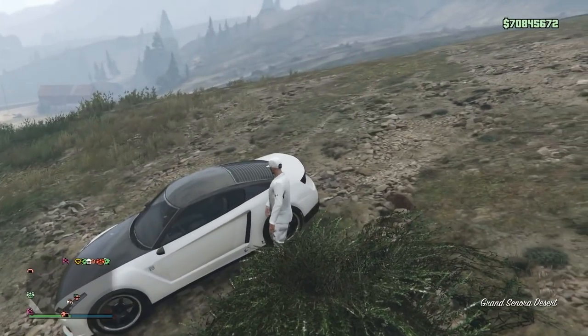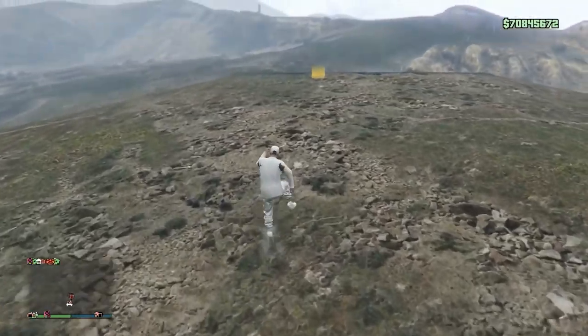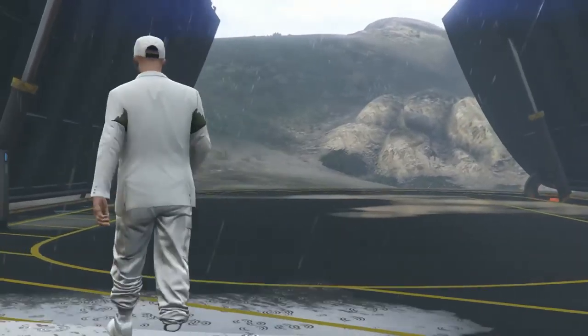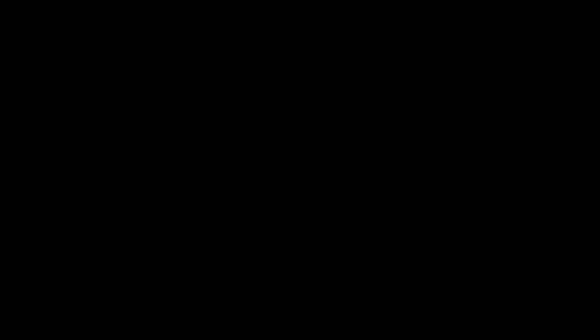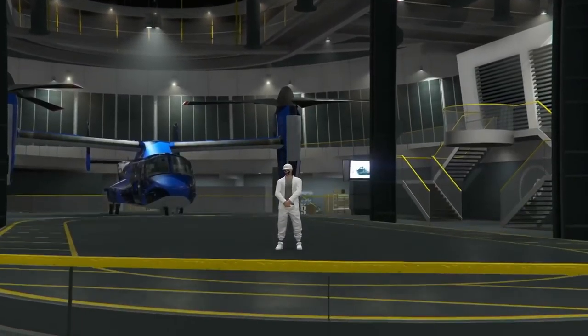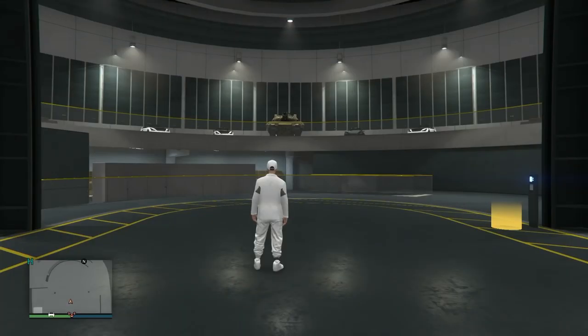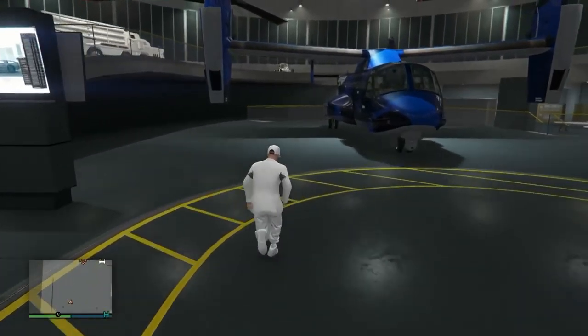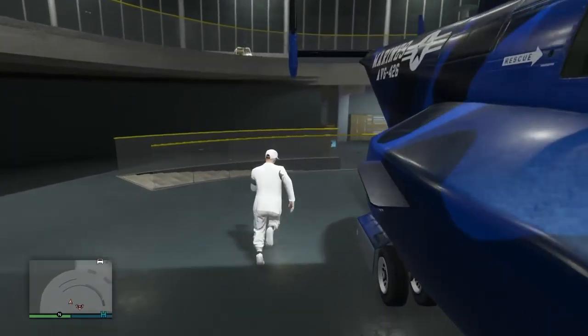What you see right here is I went into my facility and pulled out an RH8. You just need an RH8 out on the map. You can use Faggios, whatever car you really want to overwrite. I'm just using RH8, so make sure you have an RH8 out on the map. That's why I recommended having them in your facility — you can just drive out and then come right back in and do the glitch. We're going to go ahead and head into the Avenger.